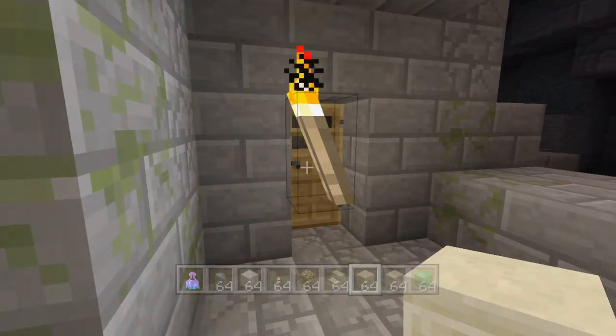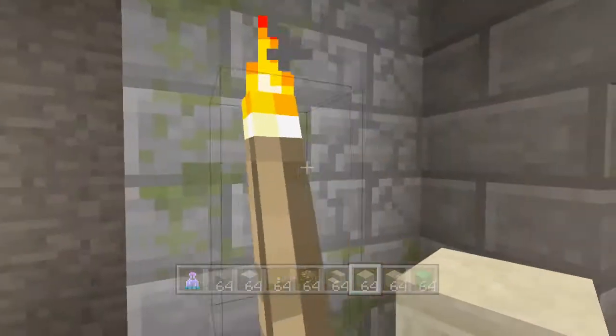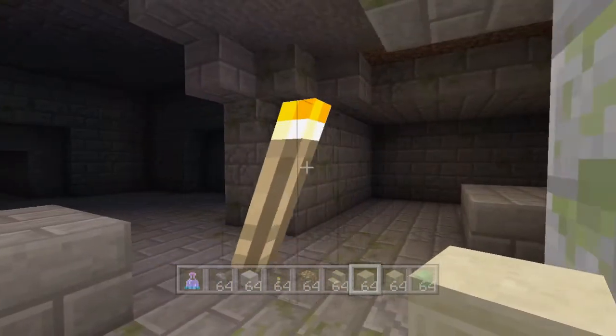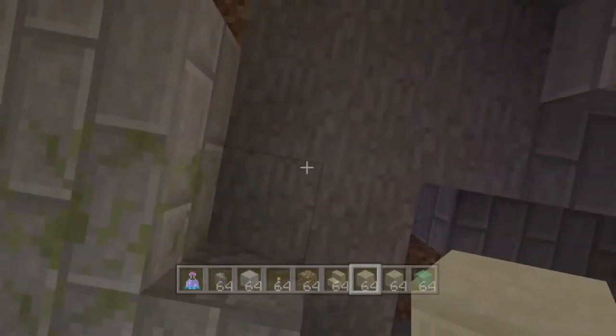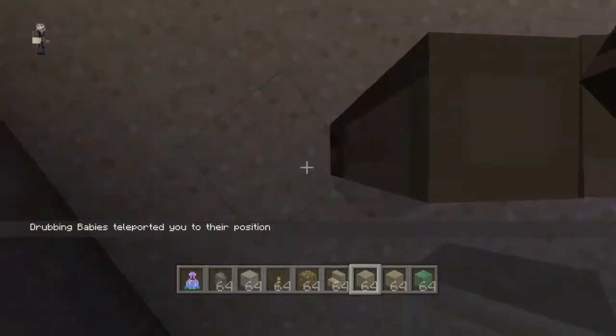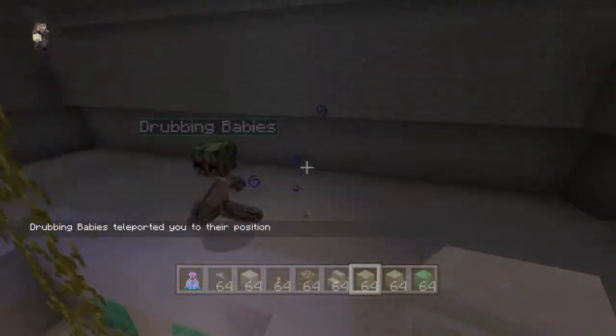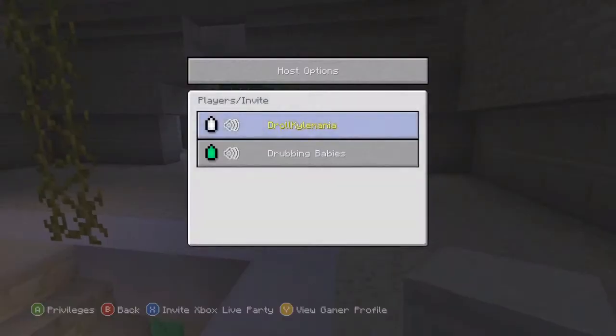What is going on ladies and gentlemen, it is Droll Kyle Main here, welcome back to another episode of Let's Flip This Biome. Today we're looking at this floating torch — that's really cool. We're in the stronghold and I'm going to go back to the desert biome. We're back to the desert biome and what's going on Kevin, we're here with Kevin.